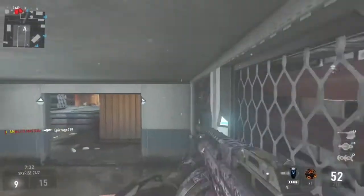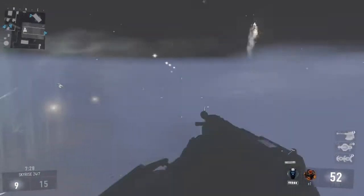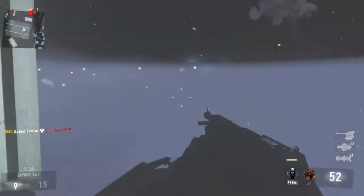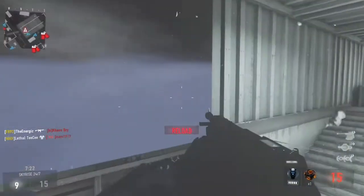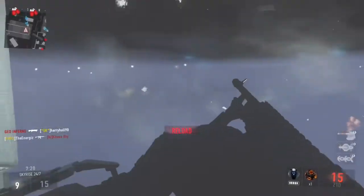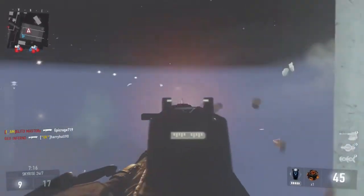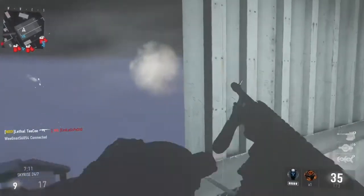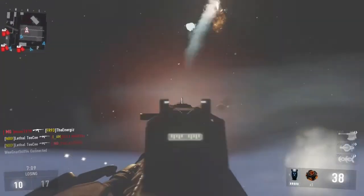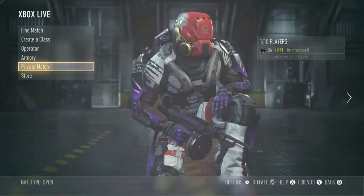Everyone knows about this glitch - it's the box in the middle of the map. You can jump into it, you can kill people and you can be killed. If the person trying to kill you shoots properly and knows where you are it's hard, or they can jump up into the box, which normally doesn't happen. I turn around and there's a guy trying to kill one of my teammates - I wipe him out, but yeah, you can get killed in there too.